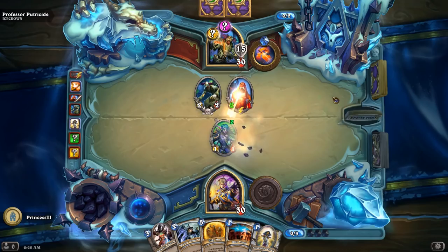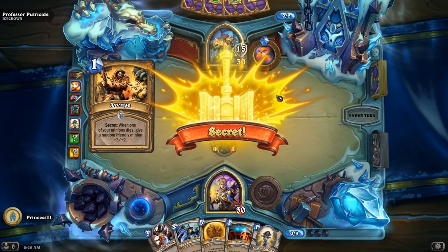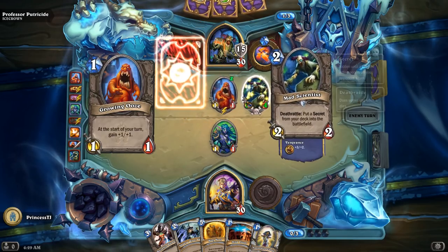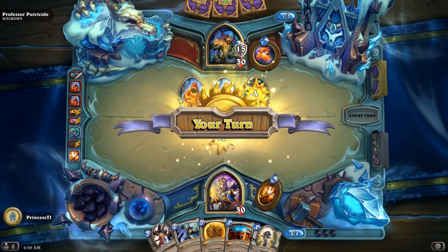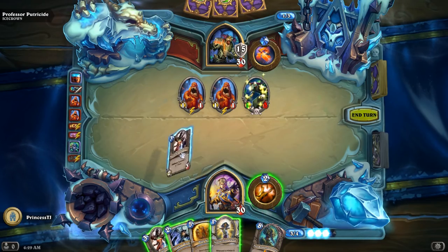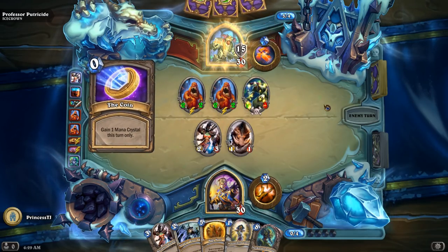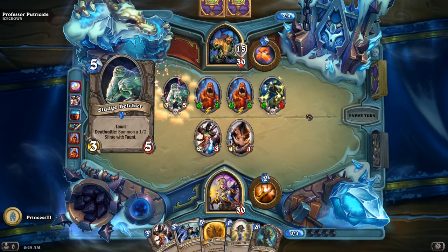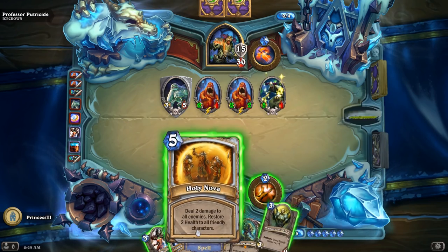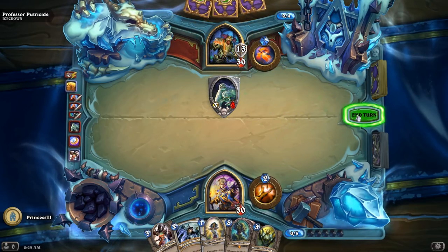He's now got a 5-4 from Avenge — a little bit scary. He does hit face with the Mad Scientist. Playing a reasonable control game there, Mr. Putricide. The Boogie Monster — gonna have to get something to deal with that. Let's play the Razorfen Hunter. I do have a Holy Nova in hand; I can use that next turn to effectively wipe his board. Sludge Belcher. I sort of have to use Holy Nova now — taking three of those minions out and knowing he can't play the Boogie Monster for four more turns is worthwhile.